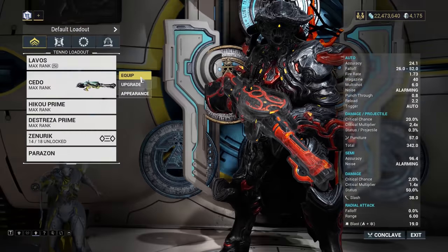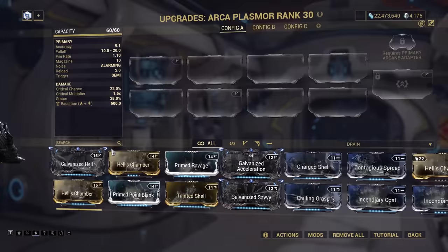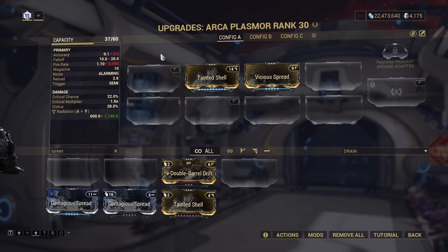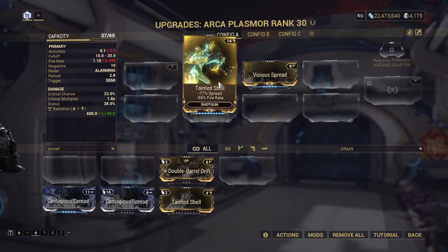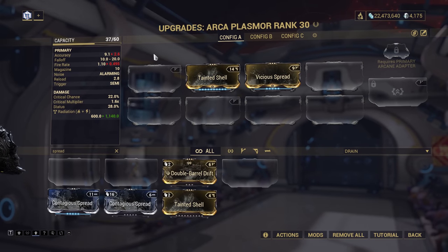But come over to the Arcaplasmor and it just doesn't look right. With 77% less spread and 60% more spread, you'd expect overall less spread. And yet the accuracy plummets from 9.1 to 2.6, because the Vicious Spread mod adds an additional weapon spread value of 50. In a nutshell, this is quite frankly all over the place.